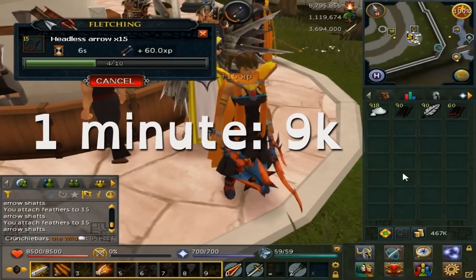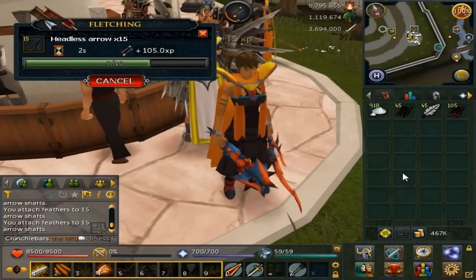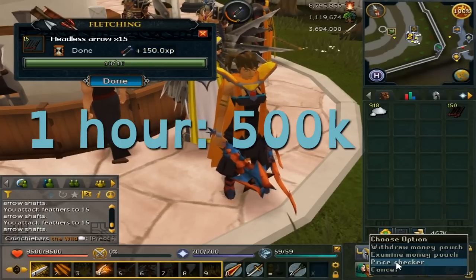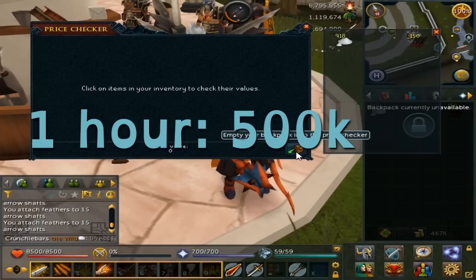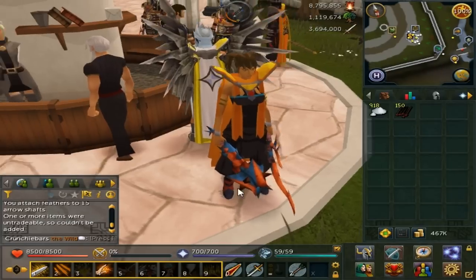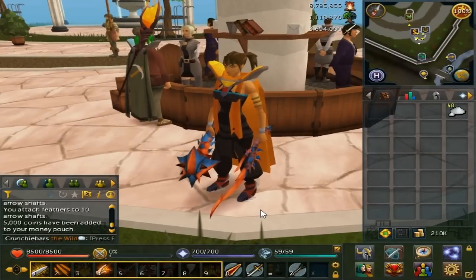Adding all this up, you're able to make about 1.5k per batch and that only takes 10 seconds, which makes it 9k a minute and about 540k an hour. That doesn't take into consideration banking time and stuff like that, so I'll probably call it about 500k an hour to be safe and a bit more realistic — which is still pretty good for F2P. And of course with the money you save on the 2,000 feathers from the shops, there's a little bit of extra money on top of that.